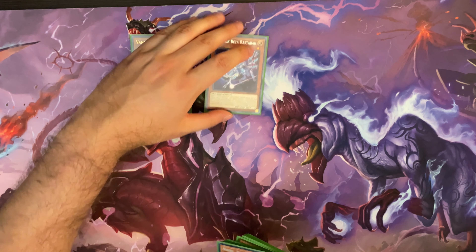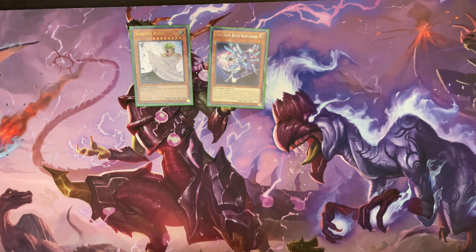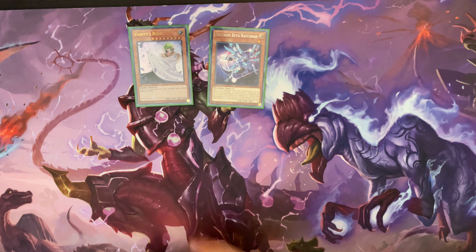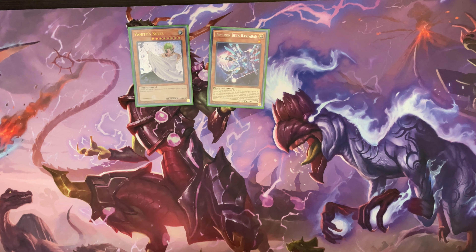For the side deck, I did run one Vanity's Ruler and one Rastaborr. Vanity's Ruler can be helpful for games two and three depending on if you're going first, stopping your opponent from playing. It is really hard to get into Vanity's Ruler with protection unless you open really, really strong. A lot of the time if you're going to go into Vanity's Ruler, you're going to try to use it against a deck that's going to have a really hard time outing it inherently. Or if you do happen to open busted, you can usually end on Vanity's Ruler and Herald of Perfection with like one negate, which is usually pretty much all you need.